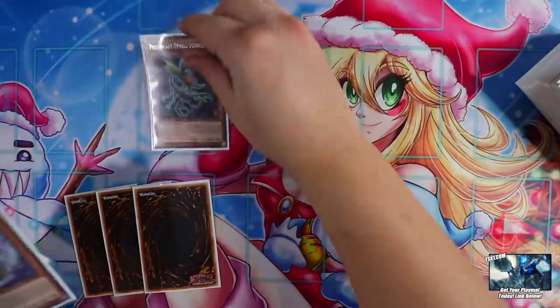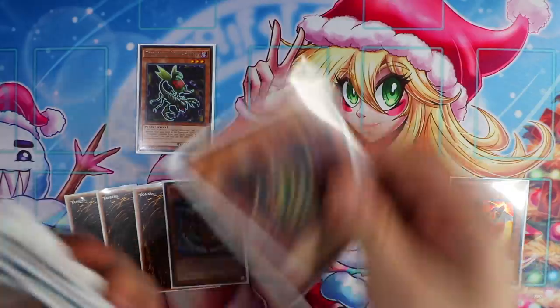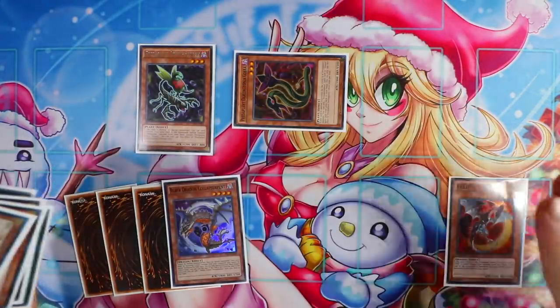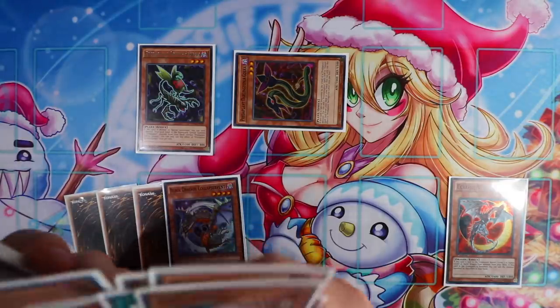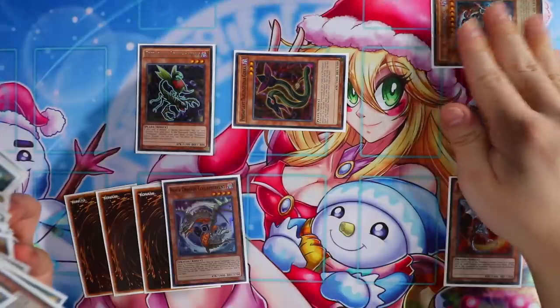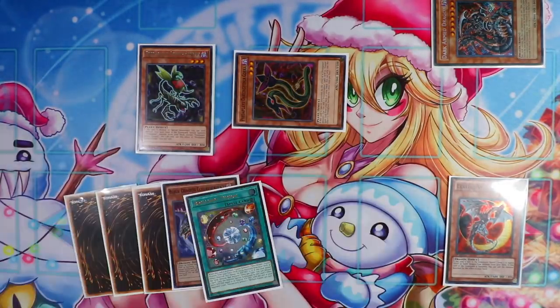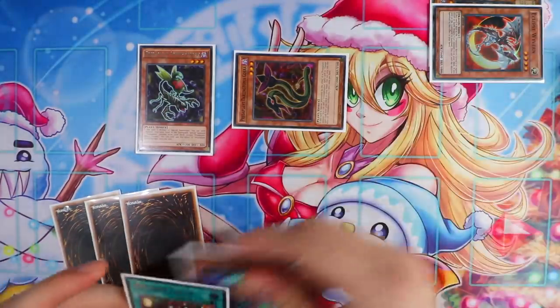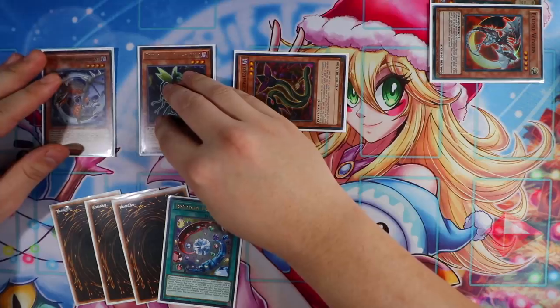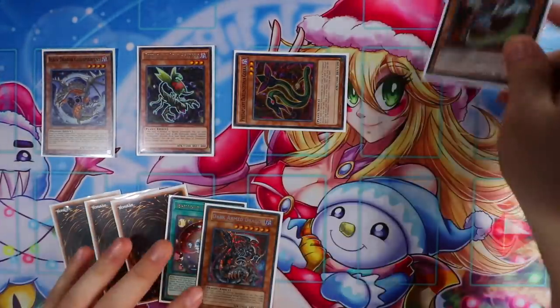Activate Orphus Scorpio's effect, send Eclipse Wyvern to the grave, special summon Cobra from the deck. Cobra's going to activate, Eclipse Wyvern activates as chain link two. You're going to banish your Dark Armed Dragon for Eclipse Wyvern's effect, and Cobra is going to search your Brilliant Fusion. Now you're going to banish Eclipse Wyvern to special summon Black Dragon Call of Serpent. Once Eclipse Wyvern is banished, you add Dark Armed Dragon to your hand.